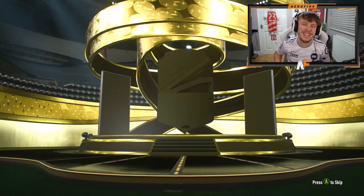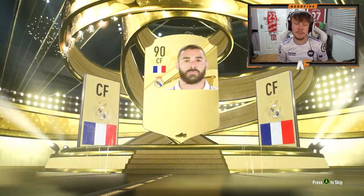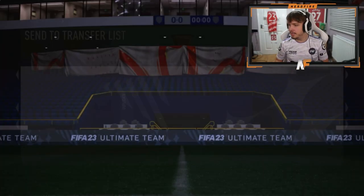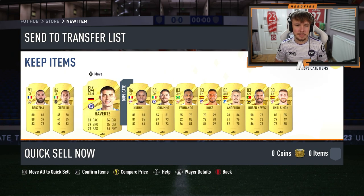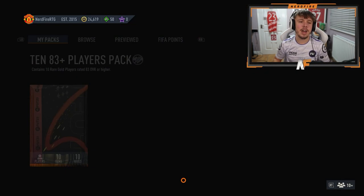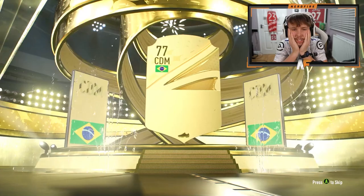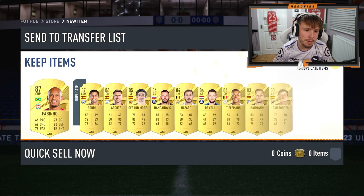Second 83 times 10 — can we go two for two for Future Stars? We can't. France set forward — this one's going to be Benzema, 91. Good fodder but he was just Team of the Year about an hour ago. Anything good behind Benzema? Nkunku, but I'll have to discard him as he's a dupe. Third 83 times 10 — no Future Stars this time. Brazilian CDM — Fabinho, 87. At least we saw one Future Stars, I guess.